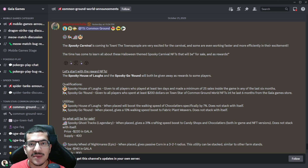I'm going to quickly talk about the four new Halloween NFTs coming to Common Ground World. Two of them will be distributed for free to qualifying players and the other two will be sold in the Gala Game Store.